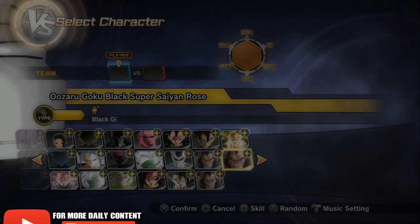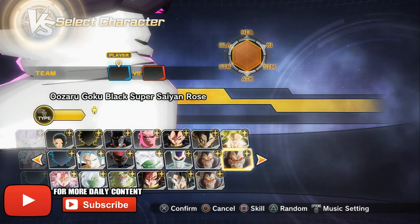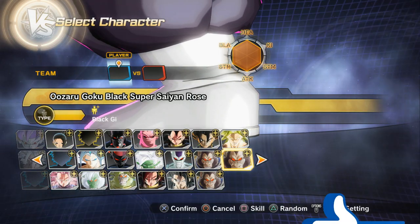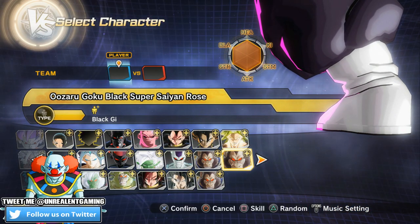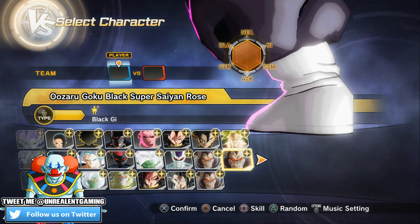Just when you guys thought Goku Black couldn't be any more terrifying than how he was in Dragon Ball Super, it looks like Goku Black has now reached his Ozaru form. What's going on, Dragon Ball fans? Welcome back to another episode of Dragon Ball's Universe 2 Mods, introducing Super Saiyan Rose Goku Black Great Ape — the Ozaru variation of Goku Black.